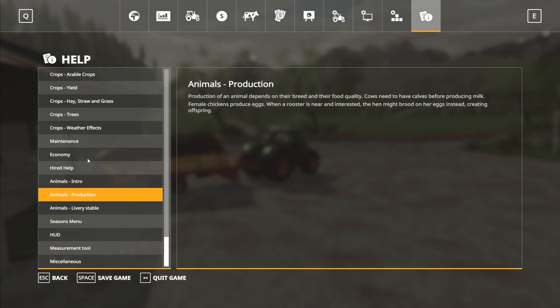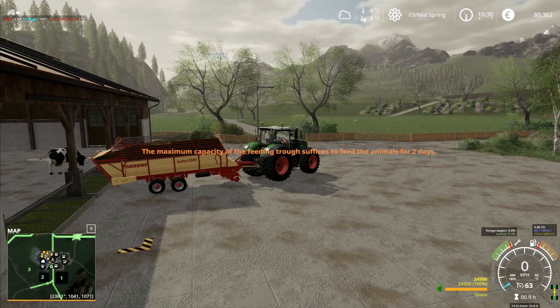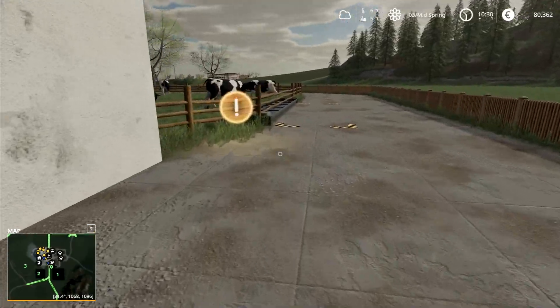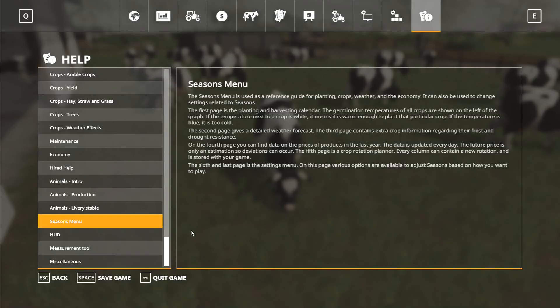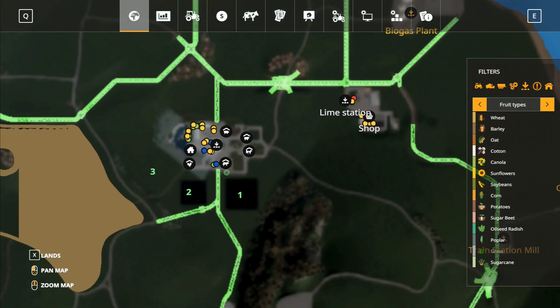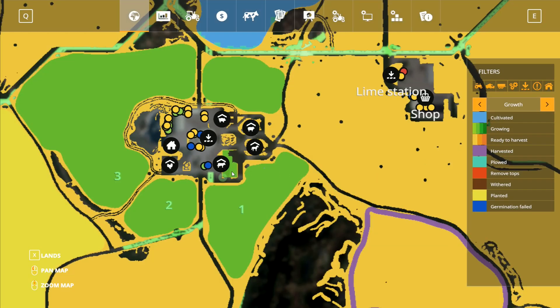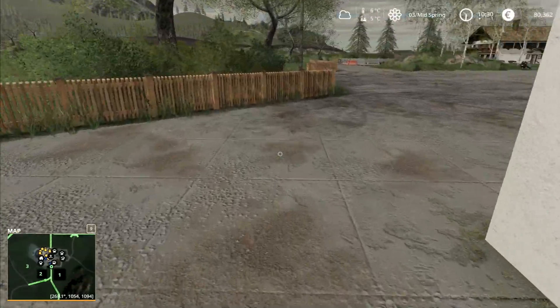Does it actually say in here — crops, hay, straw and grass? I don't see it here, but as far as I know Seasons actually takes into account the grass that you've got in the pen. So these cows have got a set number of litres of grass in the pen right there, and that's what they're eating. We can see that, and if you look on here — go to grass and then go over to growth — right, that's now growing. You can see where the cows are, they've eaten some of that and it's now growing.